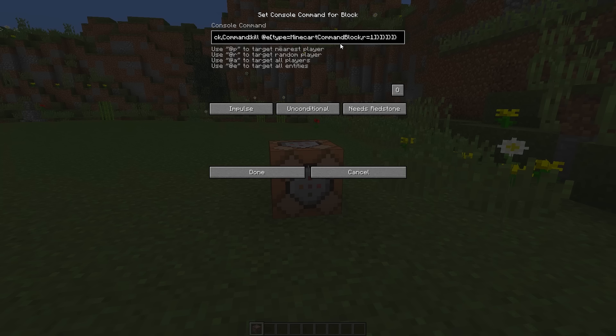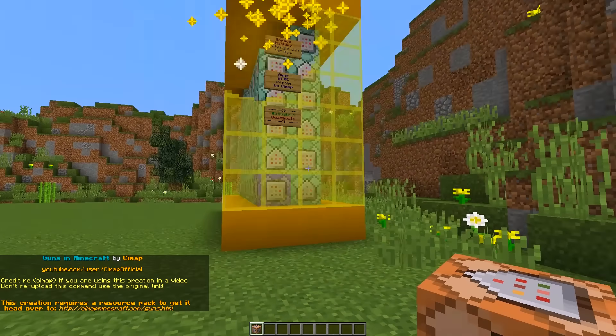This command will be in the description, so all you need to do is copy and paste. Once you have done that, change this button to 'Always Active', then press Done and watch the magic happen.